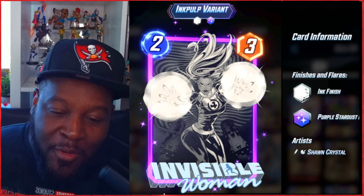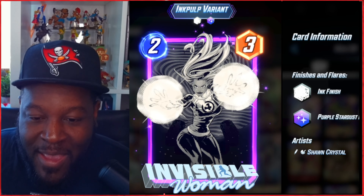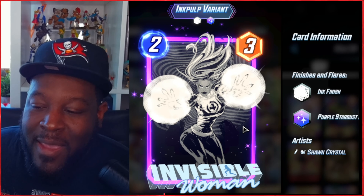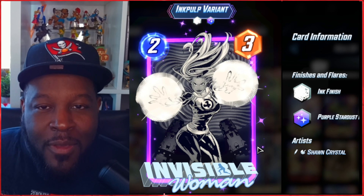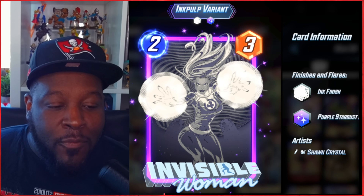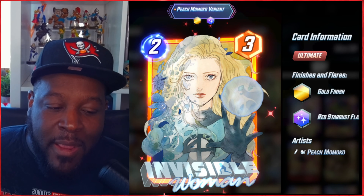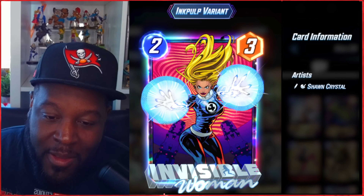I couldn't end the video with any better variant than the Invisible Woman from Ink Pulp. We said we'd see the swirling things in the background and the hands, and this split turned out perfect — off just one split, it's an ink finish with the purple stardust flare. I left it with a purple border, but comment below whether I should upgrade to an infinity border. Normally with the infinity border and color it looks awesome. My favorite is still the Peach Momoka variant, but this is absolutely a great pick if you want an Invisible Woman variant.